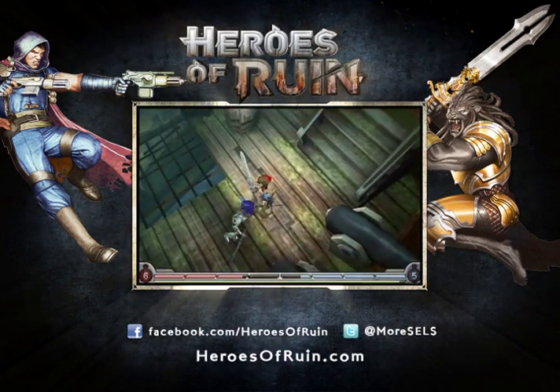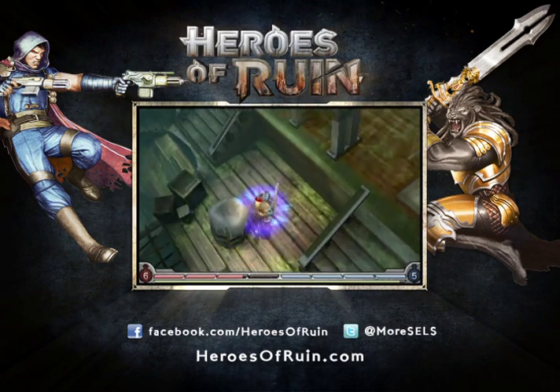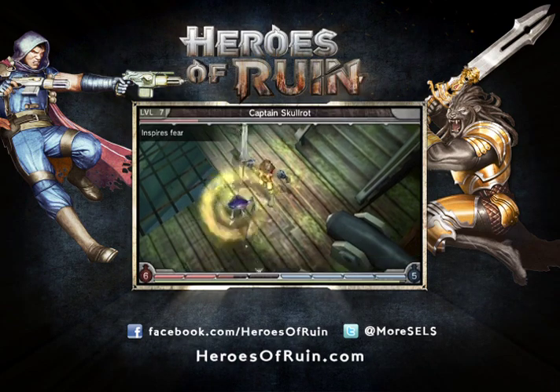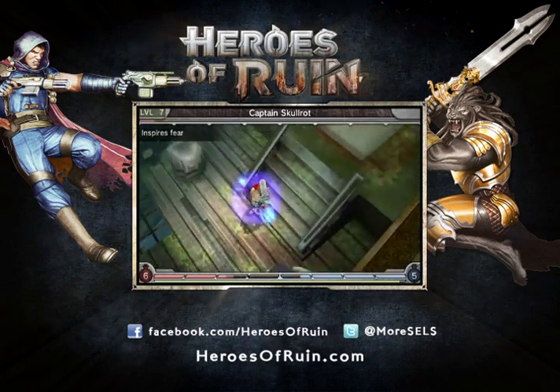Now that red effect around the screen is when I'm in danger. I need to use one of my potions. It looks like he has a fear ability I need to be careful of. Whenever you see my character do that, he's hit me with his fear power, and I have no control over my actions — I'm fleeing him in desperation.